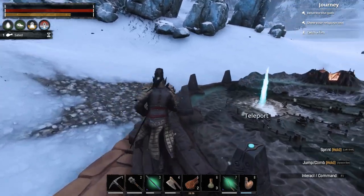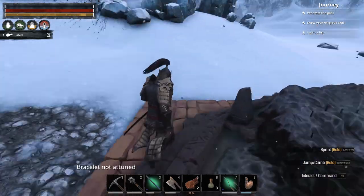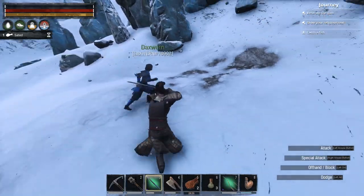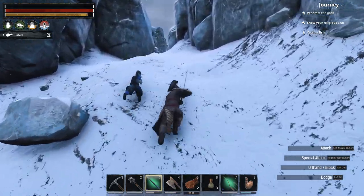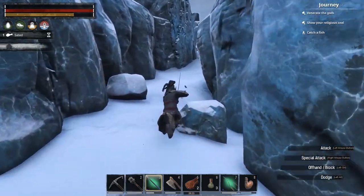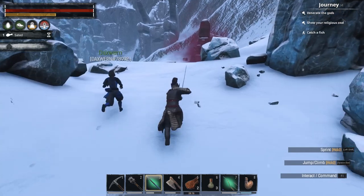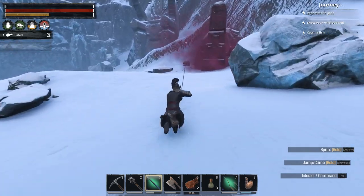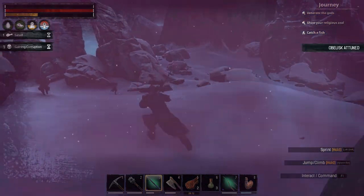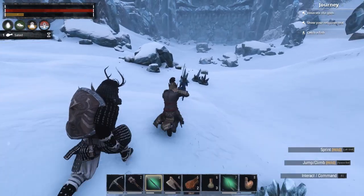Beggar's map room — this is how we keep getting to and from this place. All right, so we've got to go get a little bit of black ice. It's easy, it's just up here. And there's an obelisk key for you to attune to. Oh, the purple mist! It kills me. And down here is black ice.